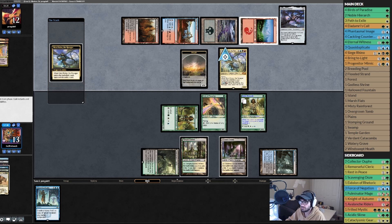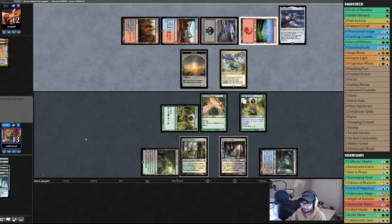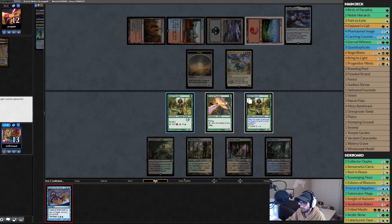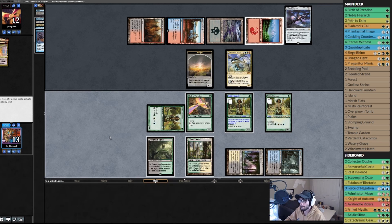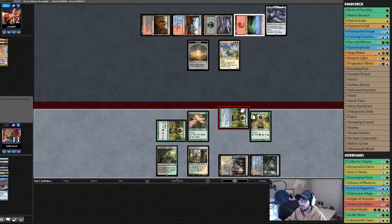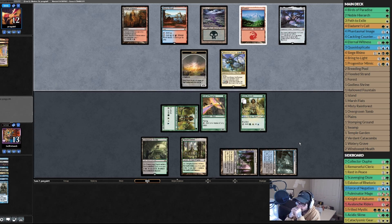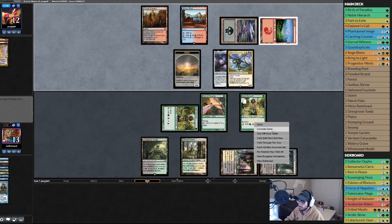We really need a Rhino here. Not a Rhino. Oh wait — blue, blue, blue, blue, blue, blue. Kill the Noble Hierarch. We need a Siege Rhino and we need it now. Opponent equips it — 5/5 lifelink trample — and that's when we concede.